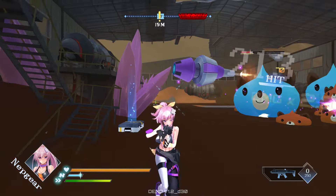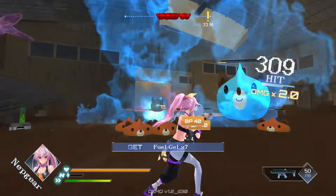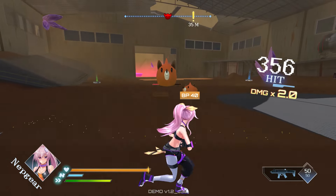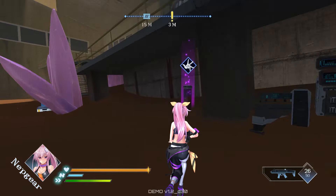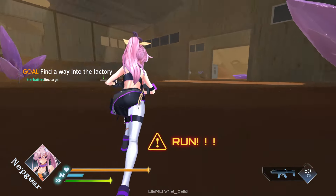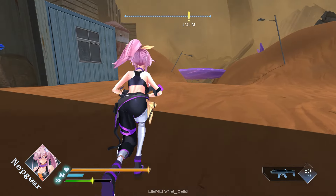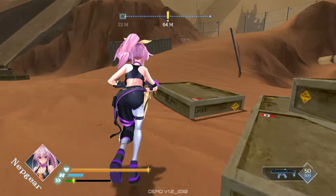Nep Gear's special skill is a wingman attack — it lasts as long as your EXE Drive lasts and then disappears when it empties. Personally I think it's better to save your EXE Drive for bosses. When you grab that item the enemy is going to explode, so you run — he'll target you a little while charging and then explodes a few seconds later. Collecting an ammo box refills all your ammunition completely rather than by percentage.